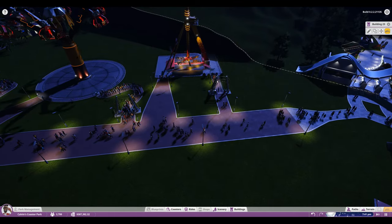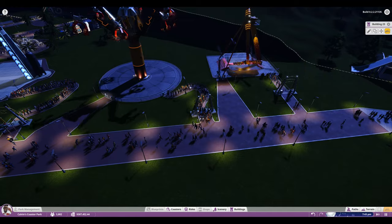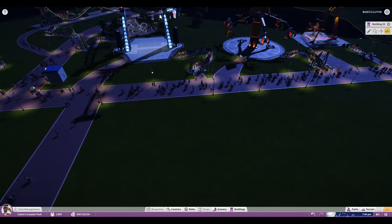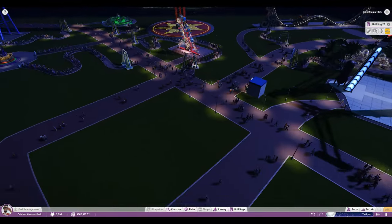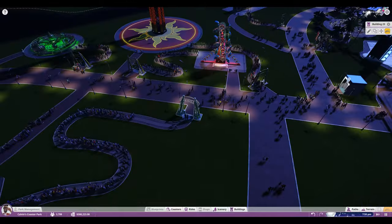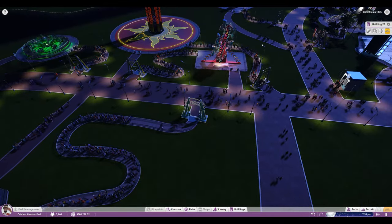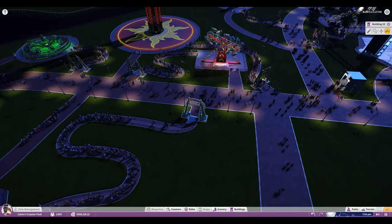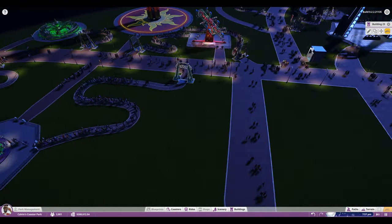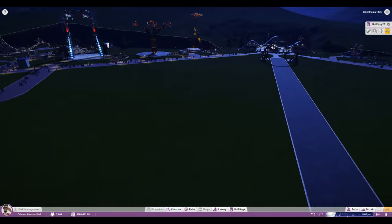Don't worry too much about looks — I think it actually looks better if you do the queue path right, snaking around. If I had gone up and around and around it would have been longer and it would have looked fine too. So that's my five tips: plan your paths with congestion in mind, duplicate your buildings, watch your rides to see how efficient your entrances and exits are, ride placement matters, and queue length matters.